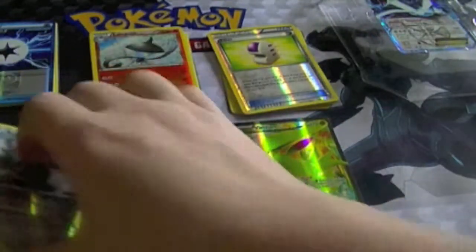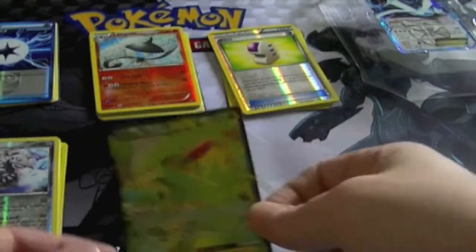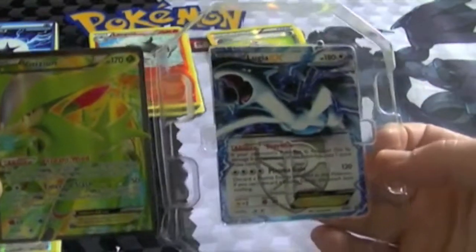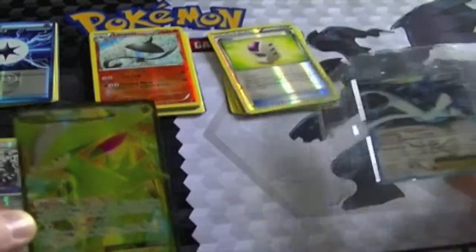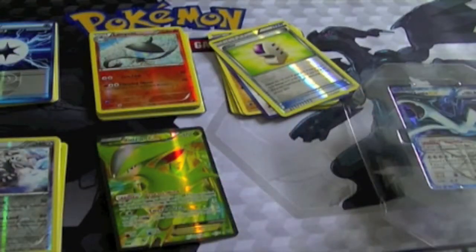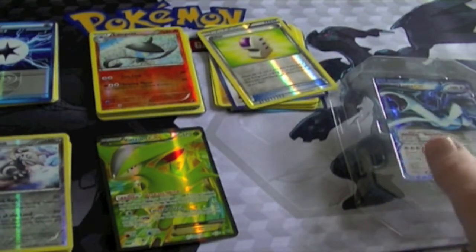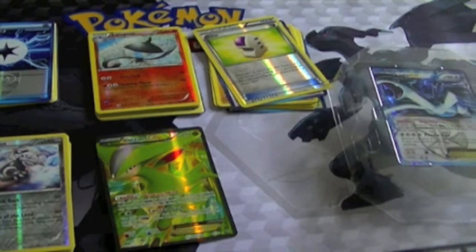Out of four packs, out of one tin, we've got a full art Varizian EX and, of course, our Promo Lugia. Don't forget, like and subscribe buttons are down below. Check me out on Facebook. Leave a comment about what you think about me opening Pokémon products. This is Supreme Dragon signing out.